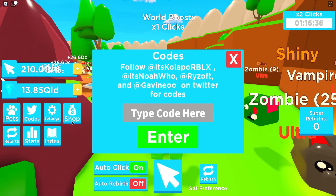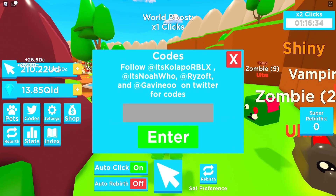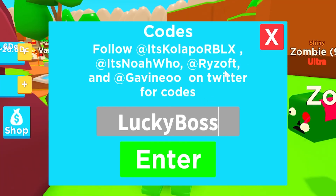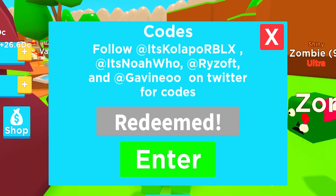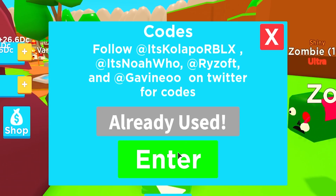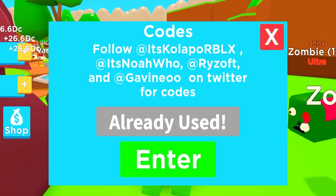If you click on the code section, you can redeem every single code. The newest code in today's update is 'lucky balls' — that gives you a two times luck booster for 15 minutes, pretty nice. Then we have 'shiny shiny now' — that was also a brand new code.